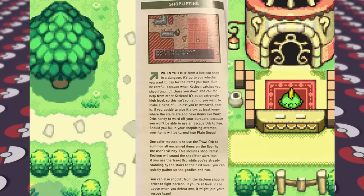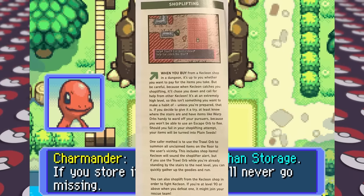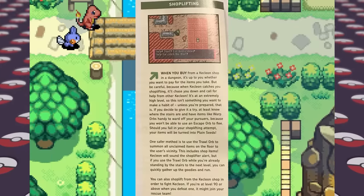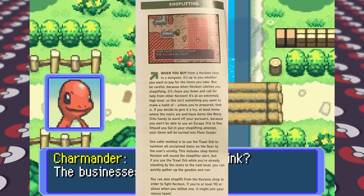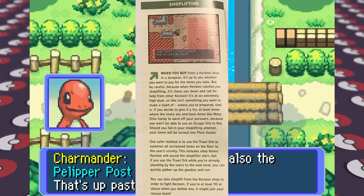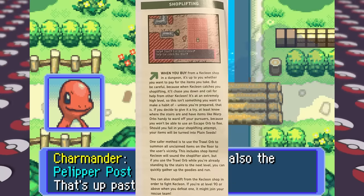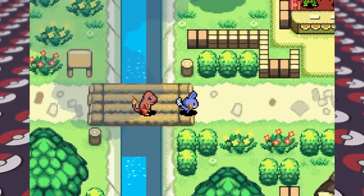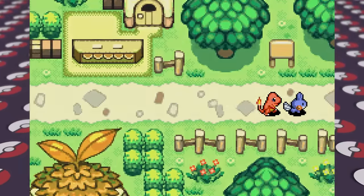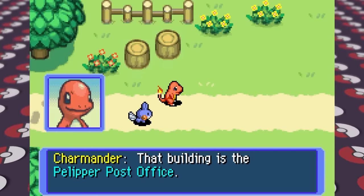The guide even advocates for shoplifting, saying sometimes you see Kecleon shops in the dungeons themselves and can steal from them, but you'll have to fight a high-level Kecleon to get out of it which can be difficult. It then mentions how you can use items like the escape orb to flee quickly after shoplifting, and you can even recruit Kecleon to your team after defeating him once stealing from him, which is rather mean. You can have up to 4 Pokemon on your rescue team at the same time and can store extra ones in various areas.